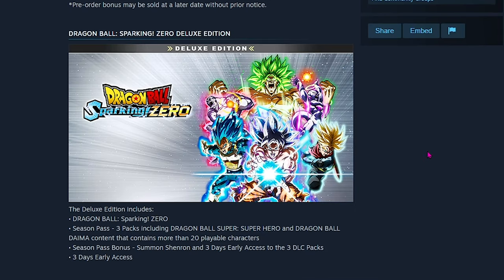The Season Pass is going to include Dragon Ball Super Hero and Dragon Ball Diamond content with more than 20 plus characters, across the next three DLC packs. You will also be able to summon Shenron three days early for early access. Another bonus — and my personal favorite — you will be able to play the game three days early.